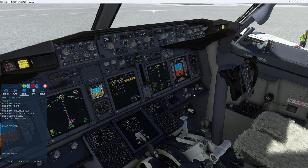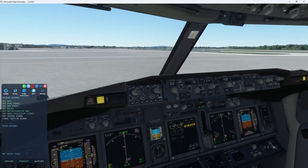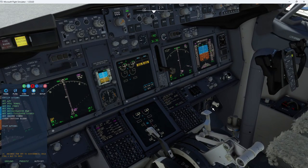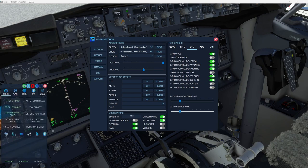Fuel pumps are coming on. Hydraulic pumps are coming on. The packs are coming off, recirculation fan, and we're going to disconnect ground power. FSFO still has the ability to work with GSX — I have GSX turned off right now, I haven't fully tested it, but ground services includes fuel now too, so you can get fuel from GSX.